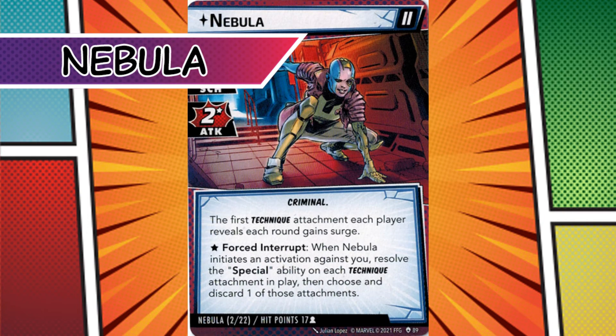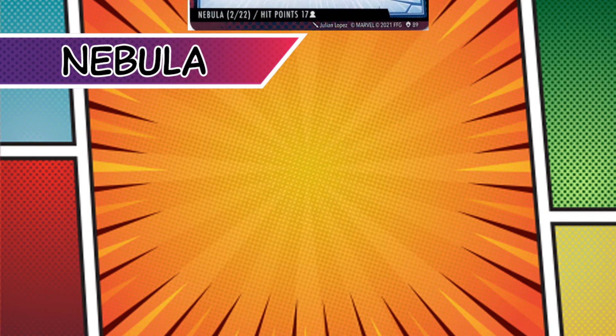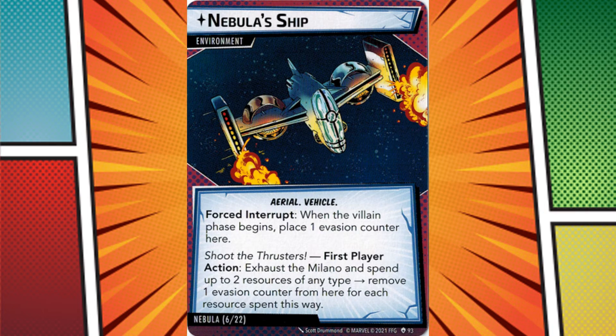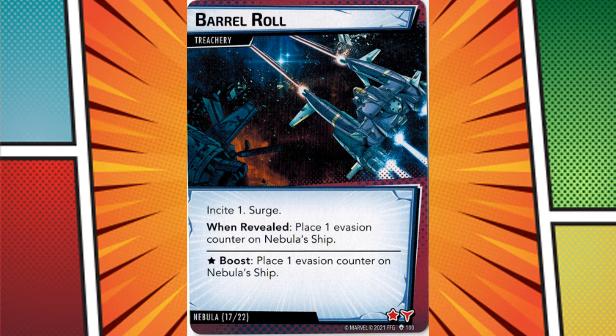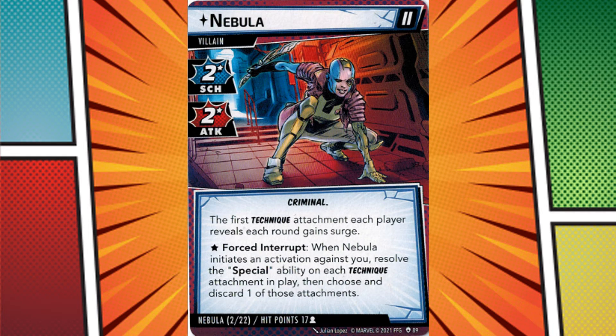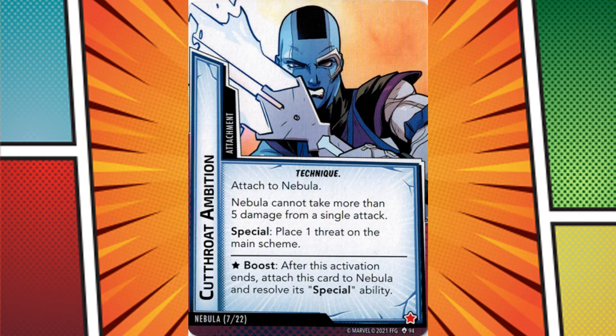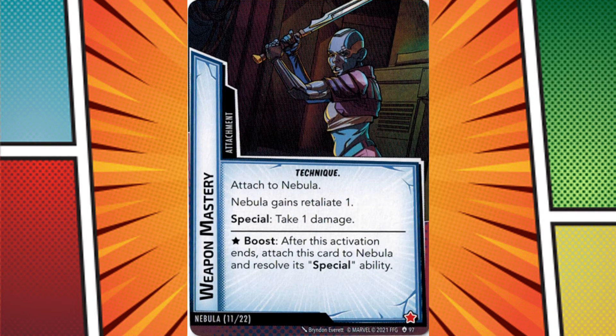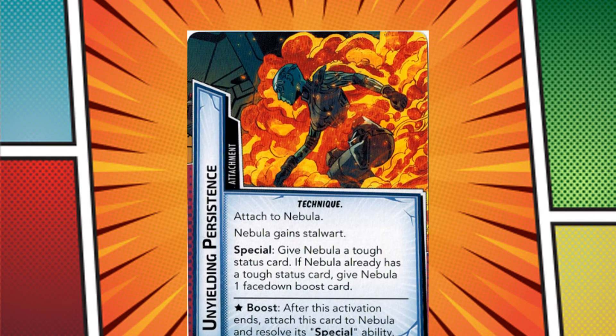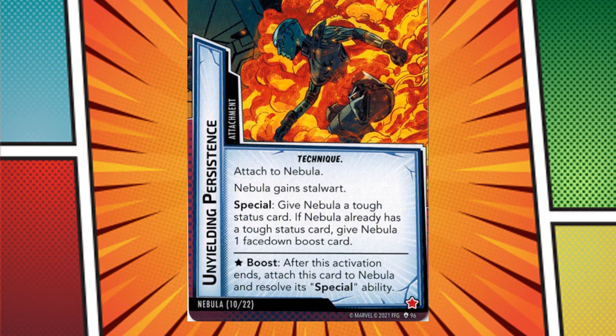Nebula is another scenario that forces you to factor in additional resource bookkeeping. Her ship gains evasion counters each turn, which directly dictates how much threat is placed on the main scheme. You can use the Milano and resources to remove evasion counters. It's somewhat similar to Infiltrate the Museum in this regard, but actually worse. Infiltrate the Museum feels like a puzzle; Nebula's evasion counters feel like a resource tax — something you pay not to lose. Her techniques have special effects and can often combo into one another, and fighting her feels like fighting a wily and unpredictable assassin. But the evasion counter mechanic feels tacked on and disconnected from the rest of the scenario.